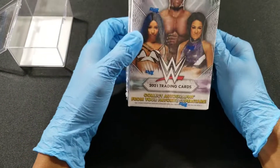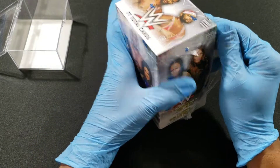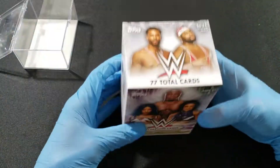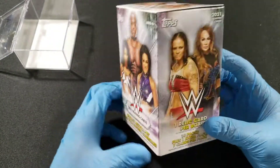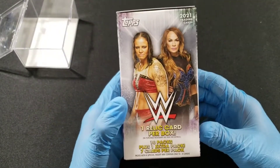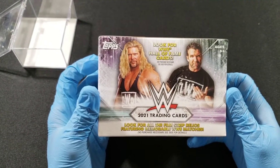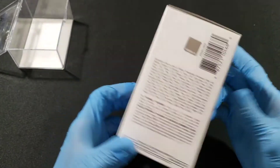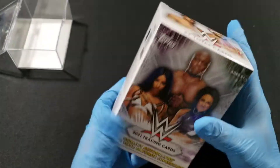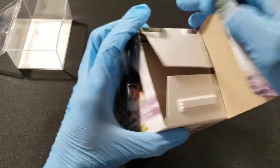Welcome back to the channel! Today I have a WWE 2021 trading card blaster — just one blaster that a friend gave me. I'm going to open it up and see what's inside. There are 77 cards in total per blaster and one relic card per box — either a film card, a numbered card, or an autograph, which are very hard to get in blasters. Let's crack this open and see what we get.